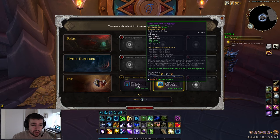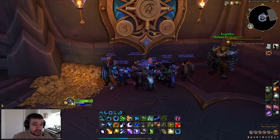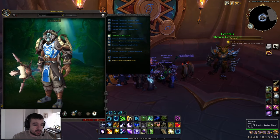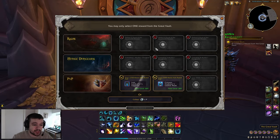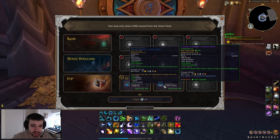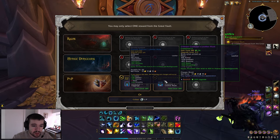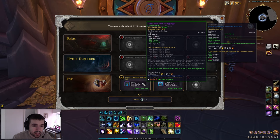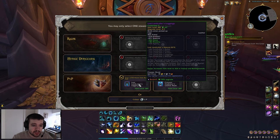So I have to pick between the legs or the helmet. The helmet is looking pretty cool, and the legs are — well, for some reason it doesn't want to show them. This one gives haste and versatility, and this one gives haste and mastery. Wait — this is a different PvP part, that's a Lost Land Hauler and this is a Crimson Gladiator. The set bonus reads: Starsurge and Starfall increase the damage of your next Rapid Fire or Starfire by 20 percent.